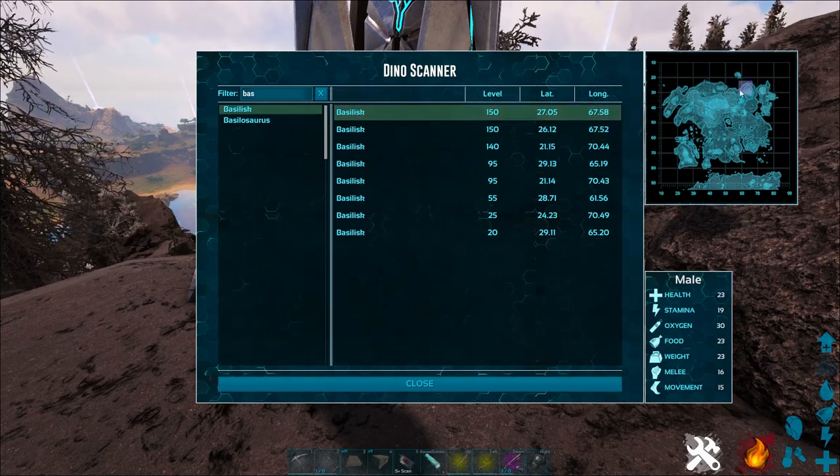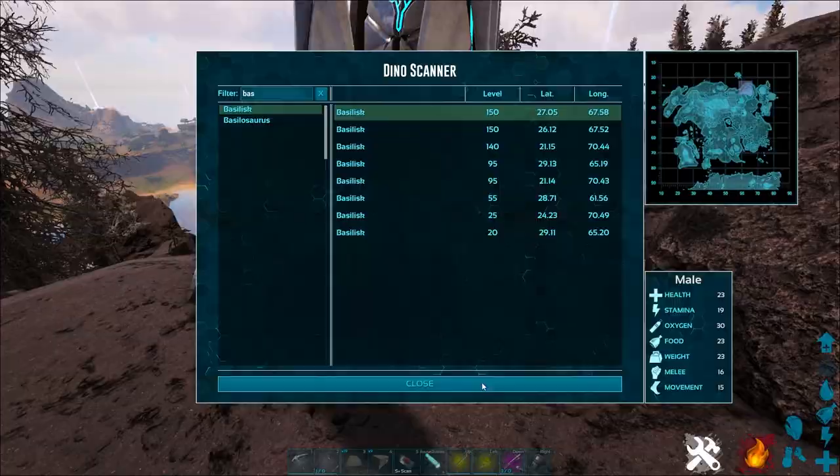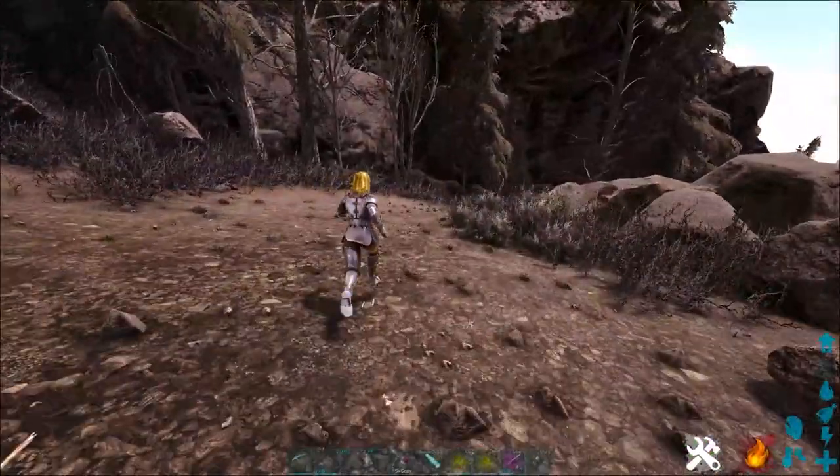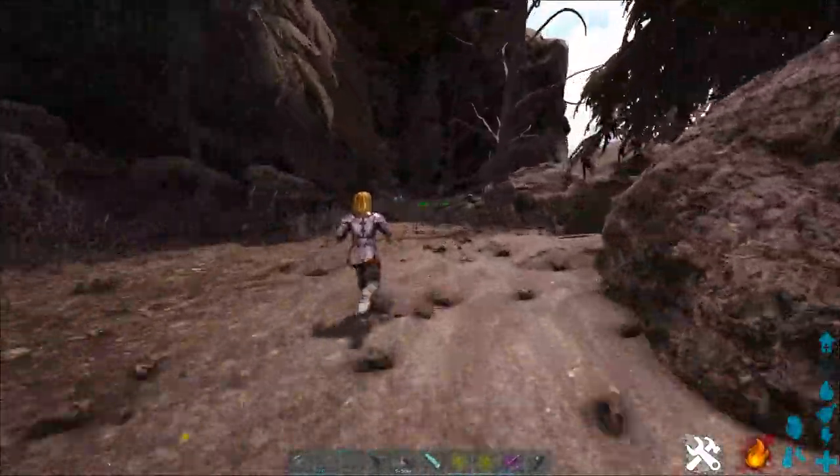They all kind of seem to float up here, but you can tame them with Magmasaur eggs. What you're going to do is just find a Basilisk — I've already found one for the purpose of this video.